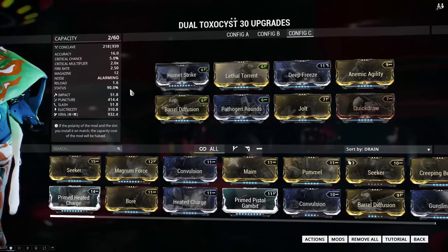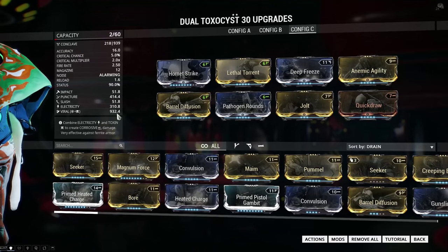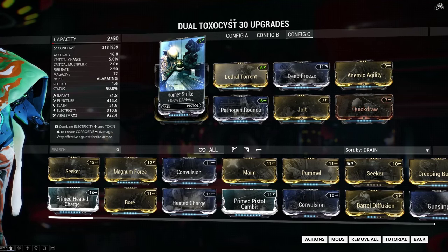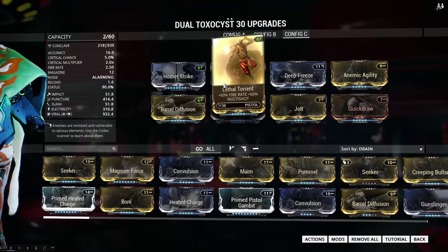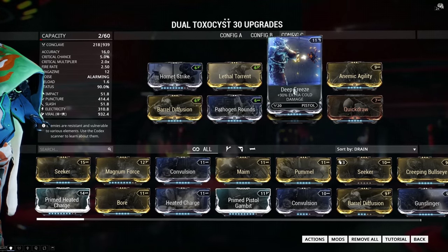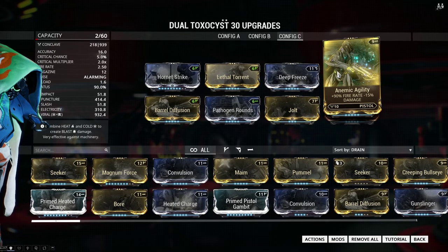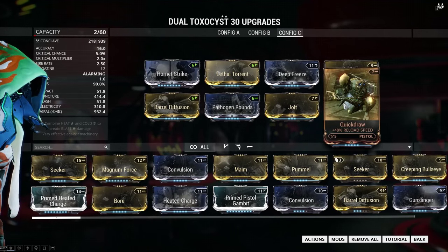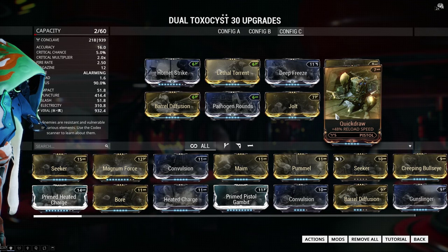First, a build — this is an electricity and viral build with a 90% status chance. You can get it up to 100 but I chose a different strategy. I wanted fire rate, so I got the Anemic Agility mod, and I also have the Quick Draw mod for fast reloading. Of course, we got the elemental damage of electricity and viral.